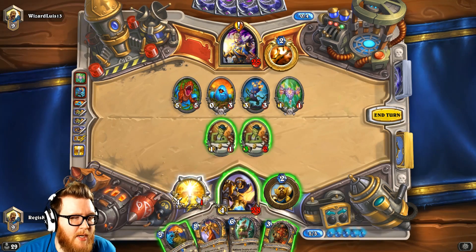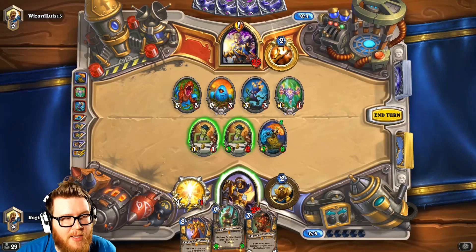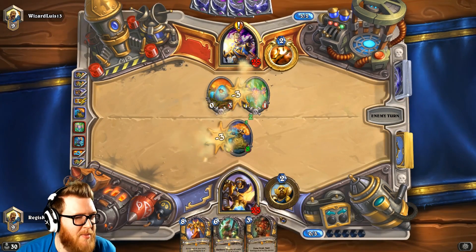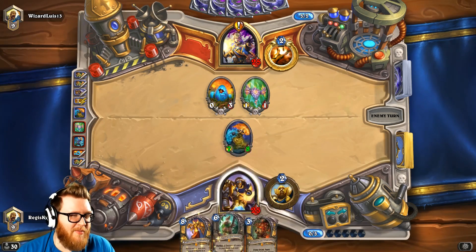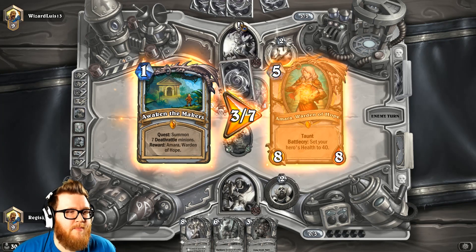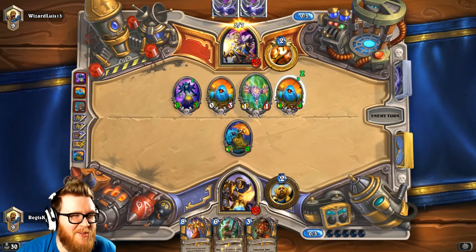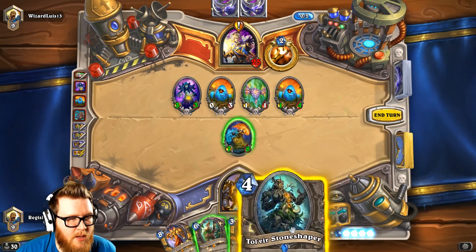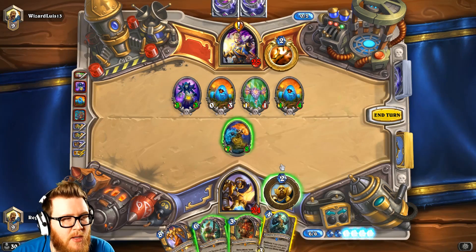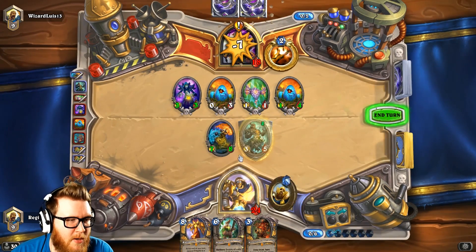We'll just trade, trade, and play the 7-8. This is obviously susceptible to Shadow Word: Death, but at least that will consume a fairly large portion of his turn. Hemet coming down next turn actually feels pretty good — it's a 9-9 and it's going to thin our deck really nicely. I think we're in an okay spot. Obviously he's getting close to completing his quest, but we're not really concerned about that right now.